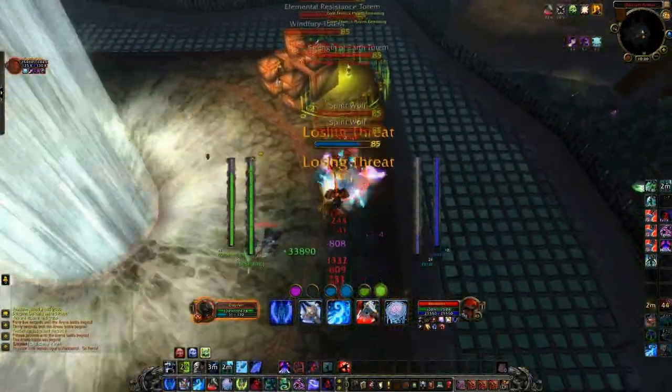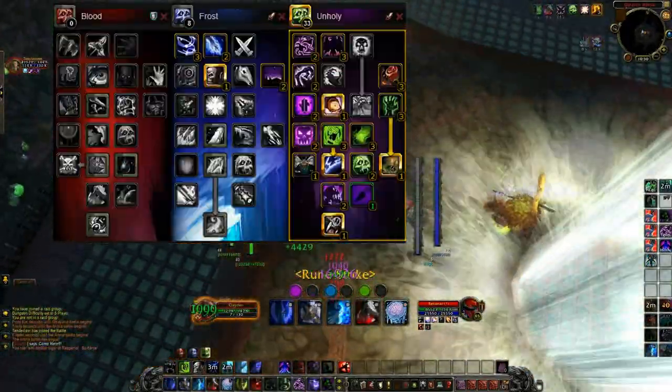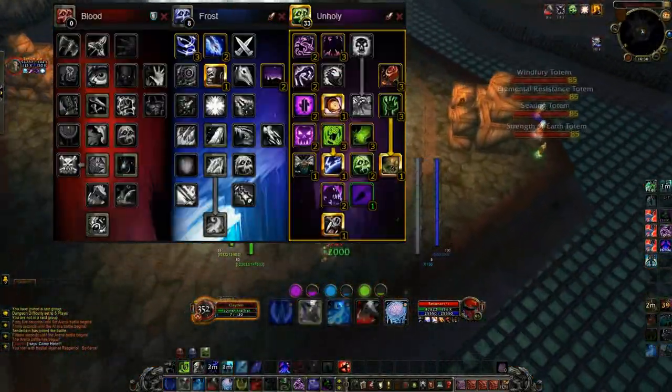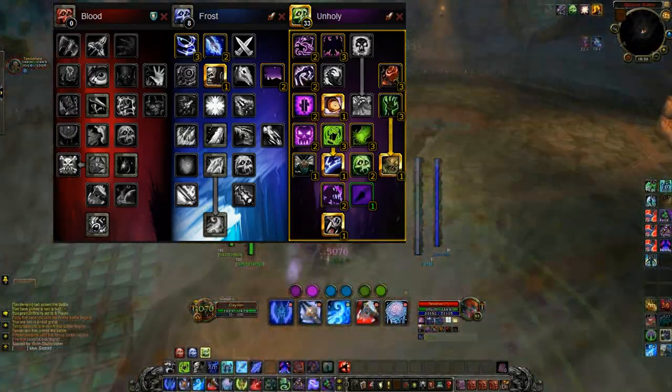Alright, jumping right into Unholy PvP, we will look at the spec. There is only one core spec that you will need. The only possible thing you could change in this spec is to take a point out of Ebon Plaguebringer and put it into Sudden Doom.